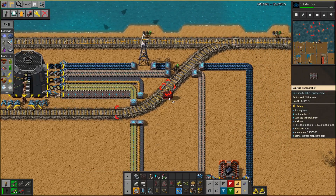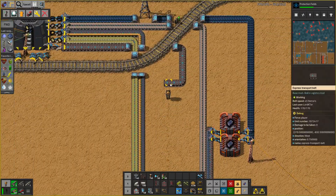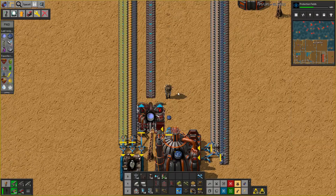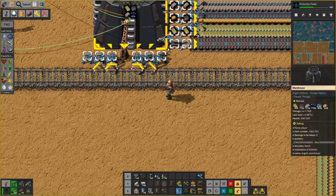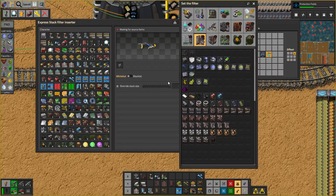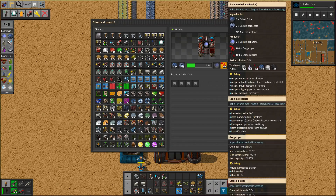Coming out here should probably be fine, and we have to come in and down. Probably going into the gas out is no good, because we have to actually do something with those gases. So that will be a lot better. We've got to make some use of those gases, which we'll do in a moment. Let's set these outputs to the sodium carbonate. And there we go, we're finally producing the sodium cobaltate.